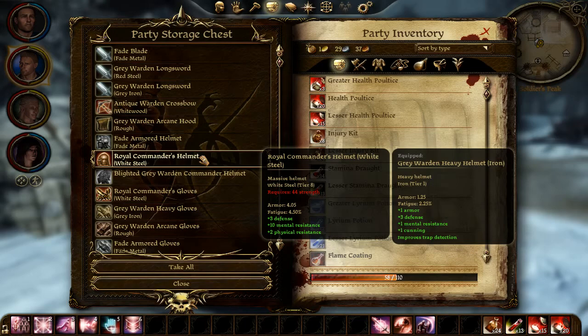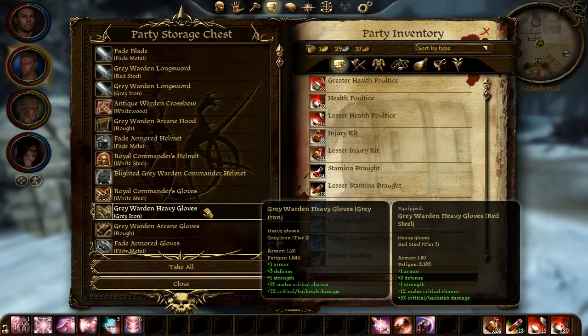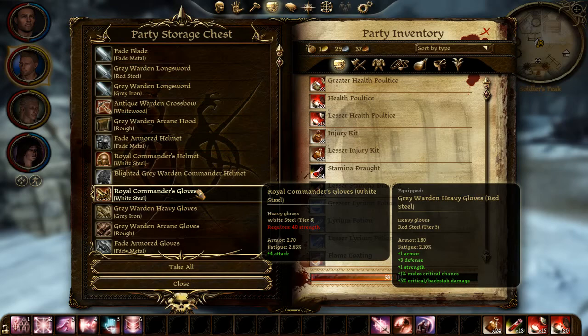I'm saving stuff here that I still can't use, like this Royal Commander Helmet. Grey Warden heavy gloves were Alistair's, and now I have him wearing tier 5. These are tier 2 stashed in the box, and my gloves are tier 1. The ones I bought were tier 5. So what I want to happen is that next time I come here, they have scaled up. I'm worried about the Royal Commander gloves — that's tier 8 — and I'm not sure if it's a scalable set of armor. If I come back it might actually be a lower tier, because the tier adjusts to what tier you are when you check the box after leaving and returning.